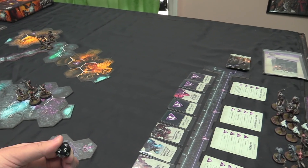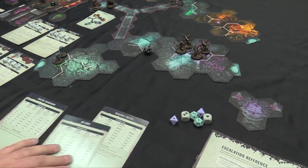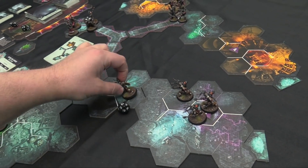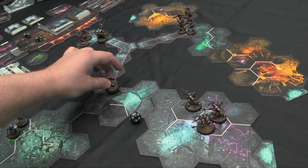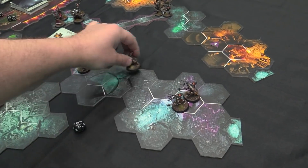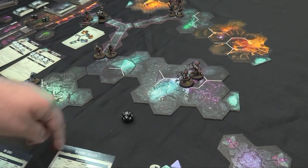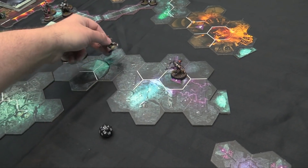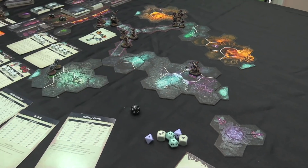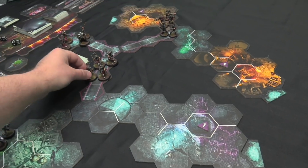Hostile group one — the Negavolt Cultists — the closest one gets a sixteen, which is a charge, and moves three hexes toward us. The next one rolls twelve — also charge, moves three. Another rolls seventeen — charge — moves three. The last one rolls fourteen, also moves three. Things are getting real — the no-defense-roll challenge is not going to be great for us.